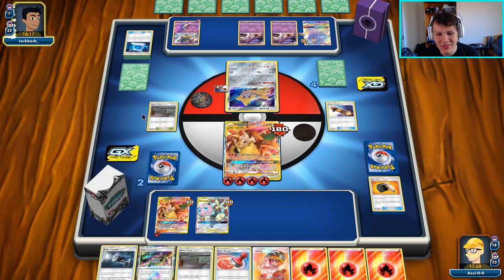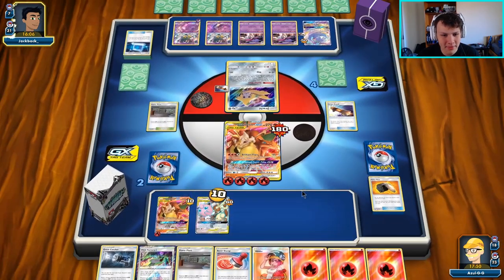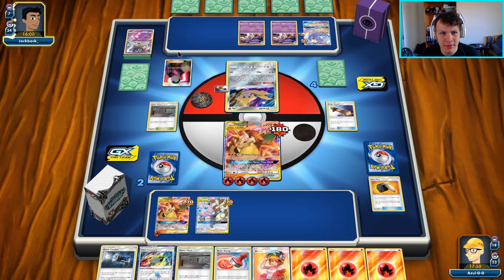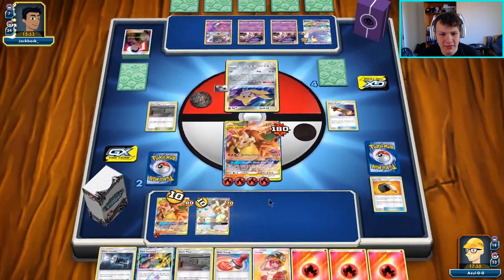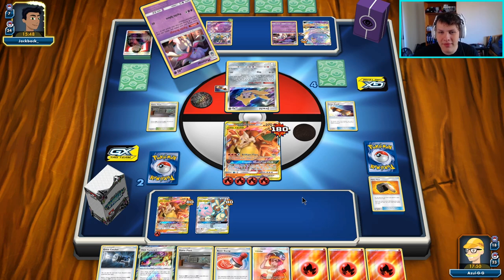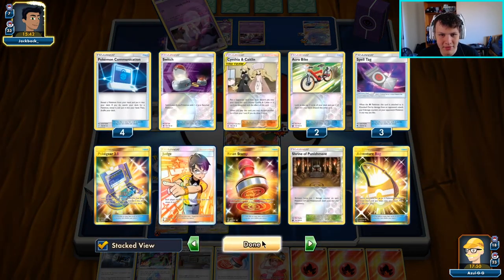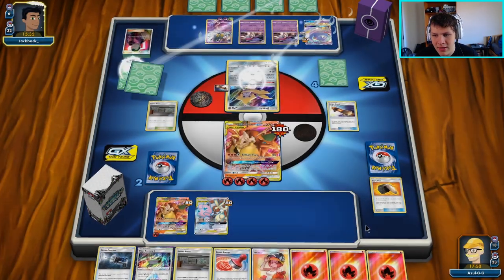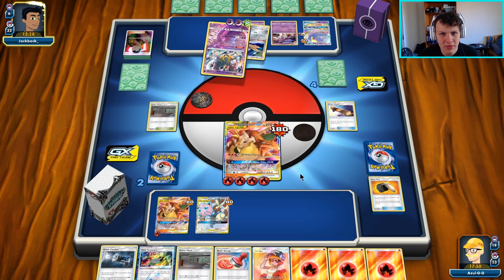There's the Fione again — I wonder if they're even going to use it. If they do we can send up this Braixen. There's the Genesect Tina — definitely mismanagement of the Fione from our opponent this turn. Giovanni's Exile — they can get rid of both Tinas and then use them again. Kind of a cute combo, but nothing too ridiculous. That was a supporter for the turn so we don't have to worry about Judge anymore.